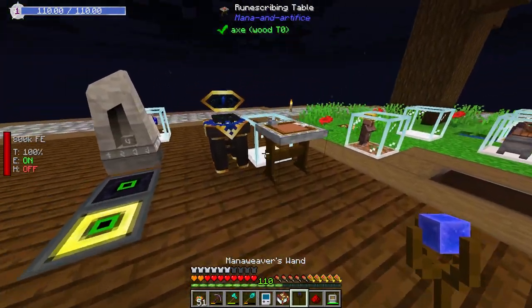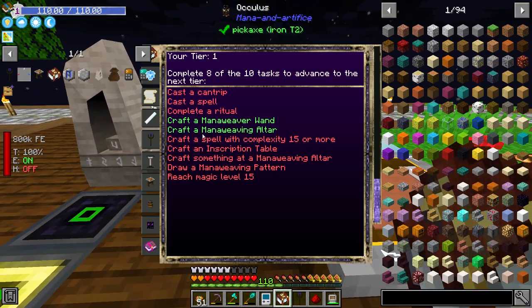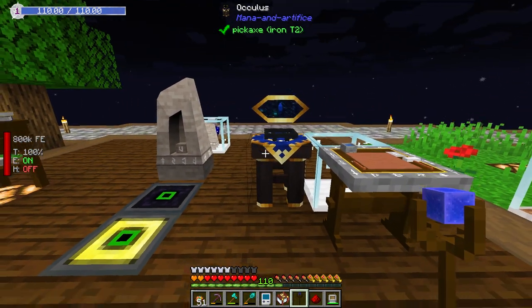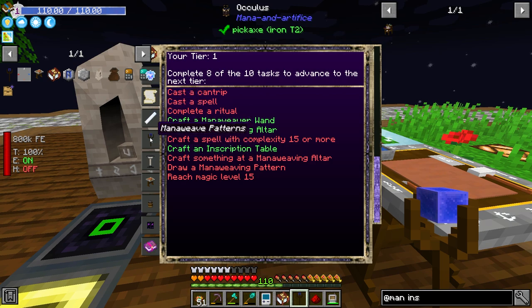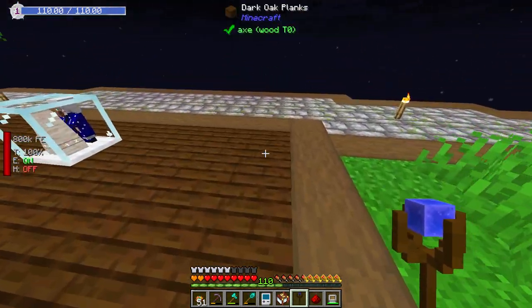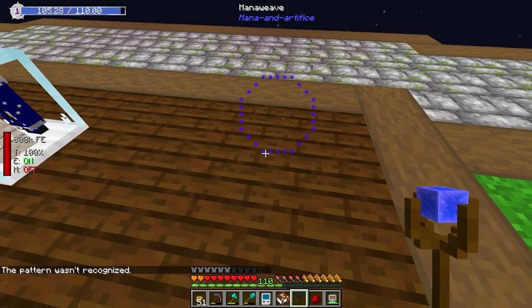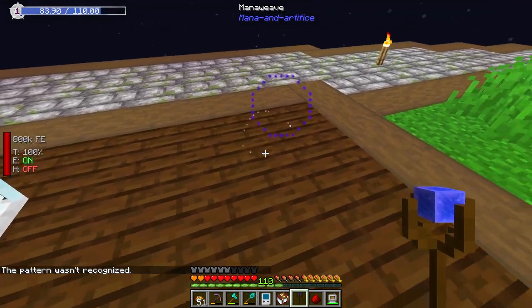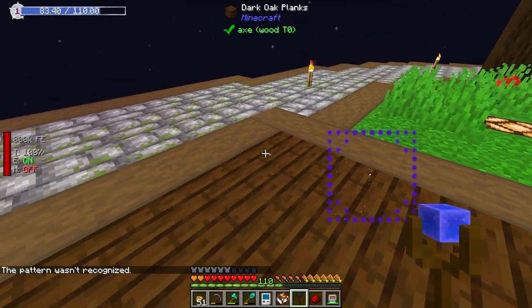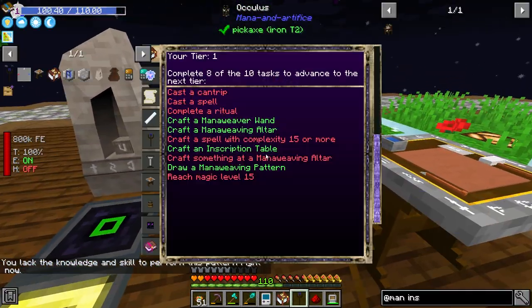We can't use this on here. I also pulled our villager out of here for right now, because this table also has some uses. Notice the Mana Weaver Wand is complete, the Mana Weaver Altar is complete, and there's some other stuff we have to do — craft an inscription table and several other things. I was kind of messing around and reading a bit more, and I noticed that this wand right here — we have these shapes available. So I can actually make a circle here. That acted like a square, but I guess you could do multiple patterns, and then that would work.